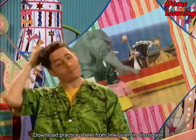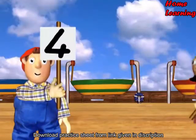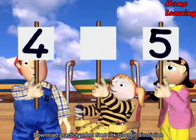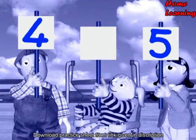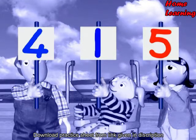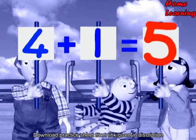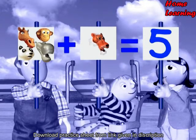So, the number crew got things sorted out. If you want to write down what they did, you can do it like this. Bradley sent four passengers to the lifeboat, but the lifeboat had room for five passengers. She had to work out how many passengers she could add to Bradley's to make five altogether. Four plus what number makes five? Four plus one equals five. You show adding by putting this sign between the numbers, and this sign means equals. Four plus one equals five.